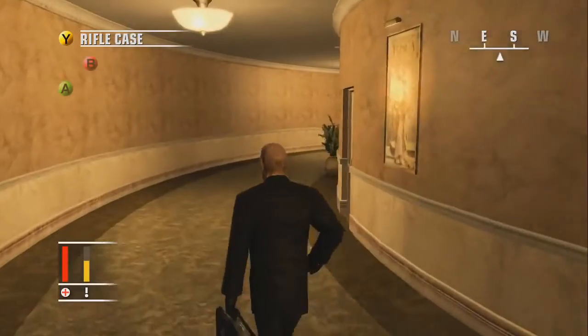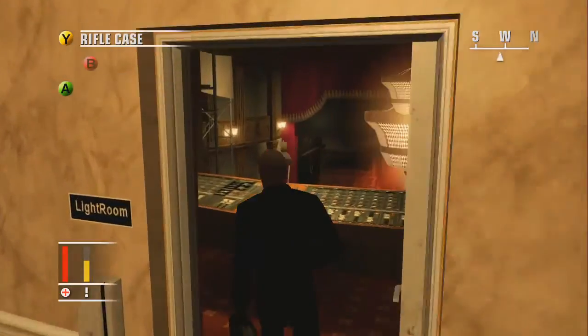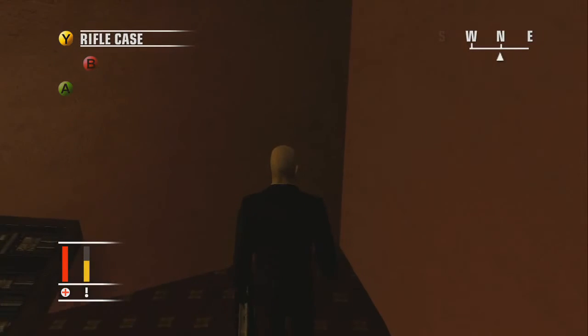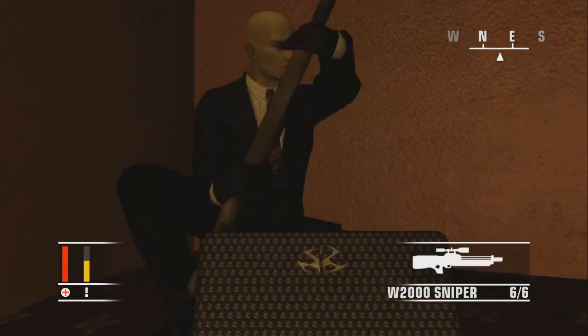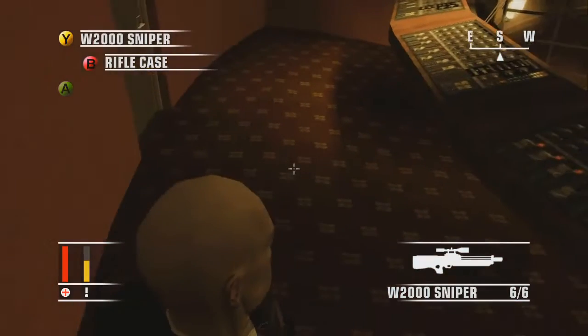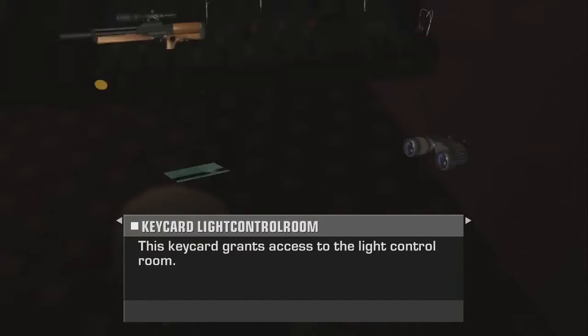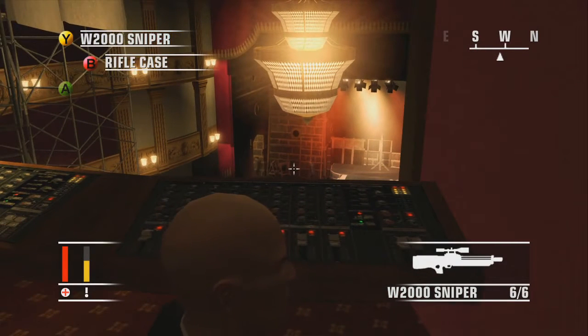We're going up here, and right in this corner is the room you're going to use the lightroom keycard for. Just to be safe, stay away from the door opening so the guard that patrols won't spot you. Now it's time to set up our first kill. From here on out it's actually a waiting part — they rehearse three times total, twice the long part and then only the last part of the rehearsal.